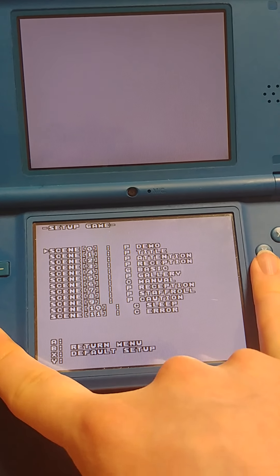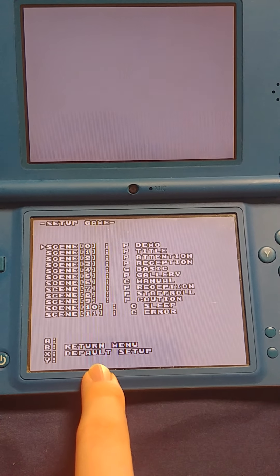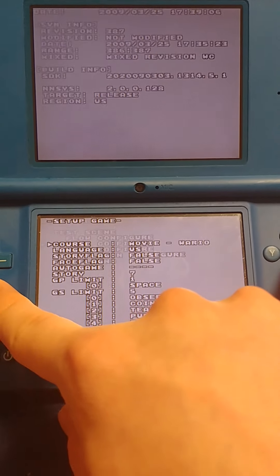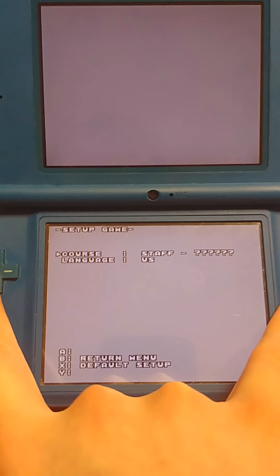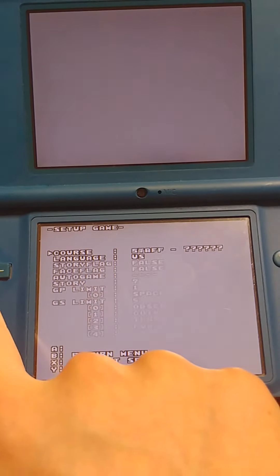This is blank and this is the micro-games. I can press X or Y to go to the default setup. I'm just gonna press B — go to game configure.